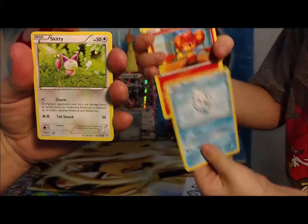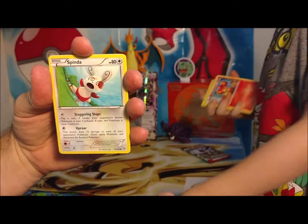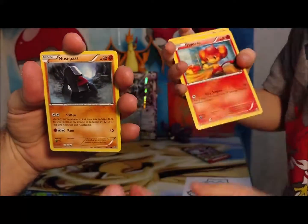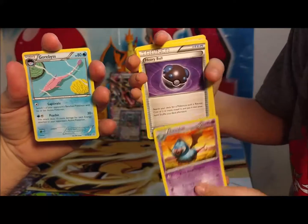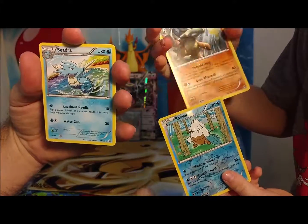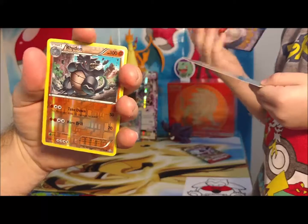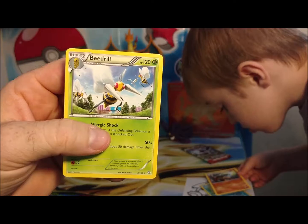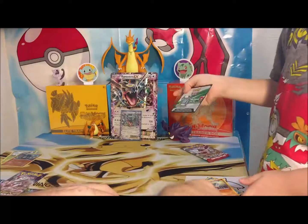Tangela. Ice cream. Skitty. Horsey. I got the brothers. Spinda. I got the brothers. Manky. Nosepass. Buffalot. Ooh, special energy — that's a cool looking energy, I like that. Gorbis. Sidra. Reverse holo. And the rare is a non-holographic Beedrill. It said mine was a rare. They're all white.